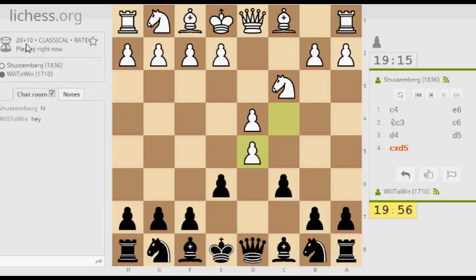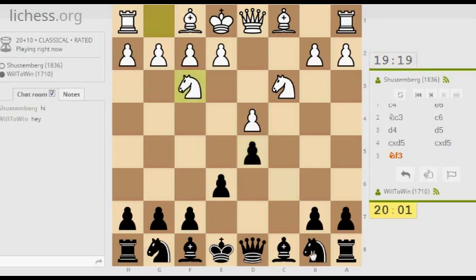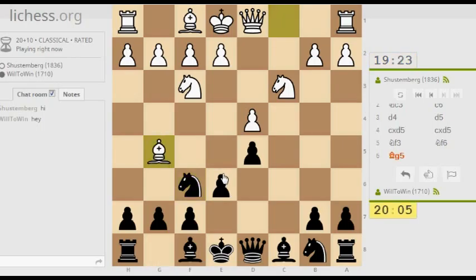He takes, I'm going to take with the c pawn. He doesn't appear to be too ambitious for white, so I think we can safely say I'm going to make it past move 8. Knight f6. So he's got that e5 square. What will I do about that? I don't have to flinch just yet.